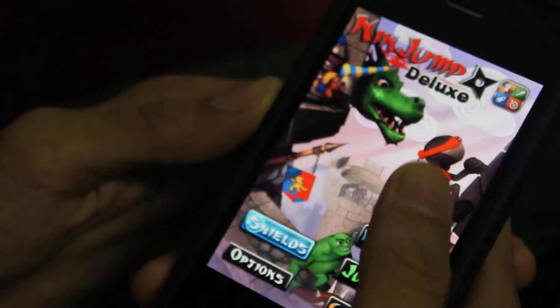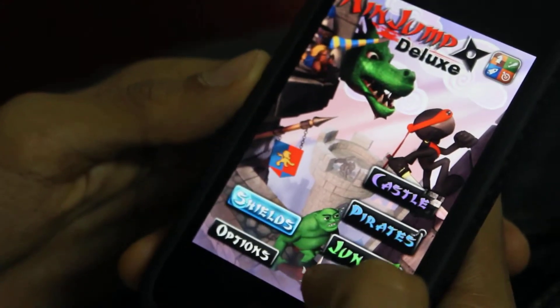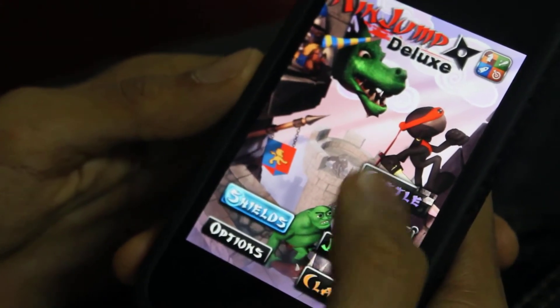Now what Ninjump Deluxe also offers is four different kinds of setups. There's castle, there's pirates, there's jungle, and then there's the classic which is also available in a free app which they've created.